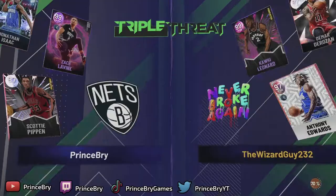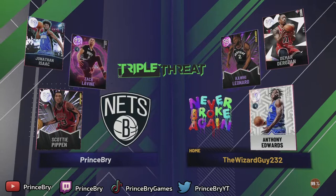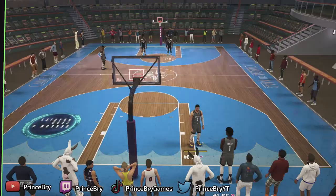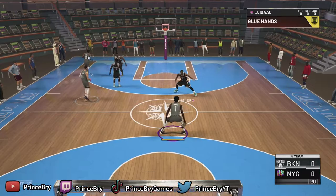Let's get in a triple threat and see what he can do. Also for this gameplay, we're going to give the face cam a little break because it was actually overheating my computer. We're going to be using Zach Levine, Scottie Pippen, and Jonathan Isaac. I think at the three in triple threat online, he's going to hold his own in the paint but also be unguardable on the offensive end.